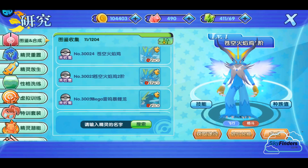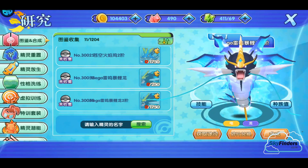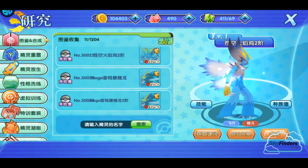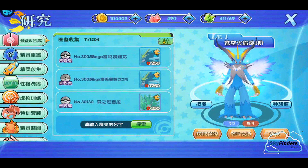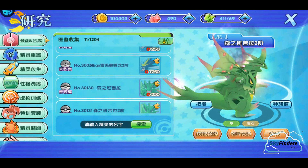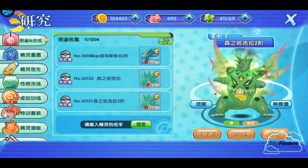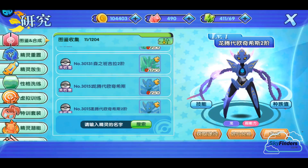Next is Gyarados again, and then Blaziken again. Next is Tyranitar - grass and ground type. They should launch these three Pokémon.